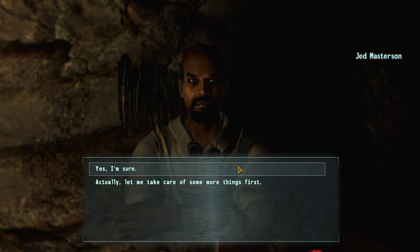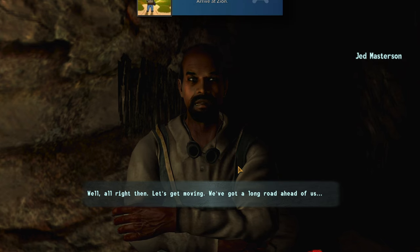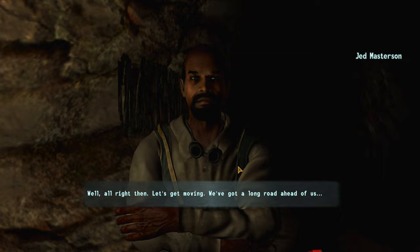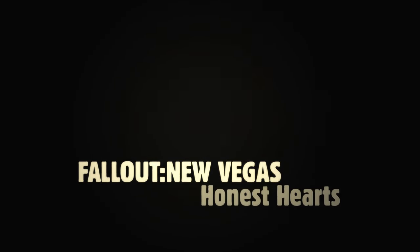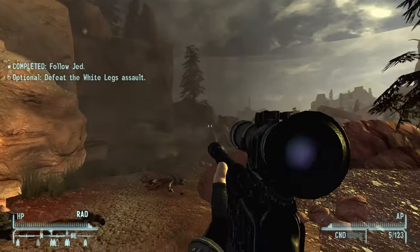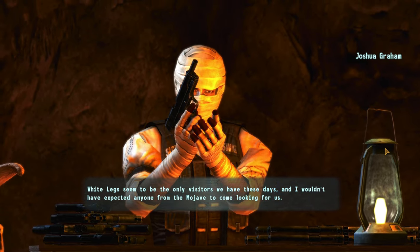First up we'll go through Honest Hearts, which is one of the simpler and shorter DLCs. For 'When We Remembered Zion' you'll need to arrive at Zion by heading up to the Northern Passage and go through the process of getting ready to go on the journey with Jed Masterson. Once you do that and sit through the introduction cutscene you'll get this achievement. Over in Zion we'll get stuck there and our caravan pals will all get slaughtered, so we then have to work with Joshua Graham, the Burning Man, to help him and the natives.